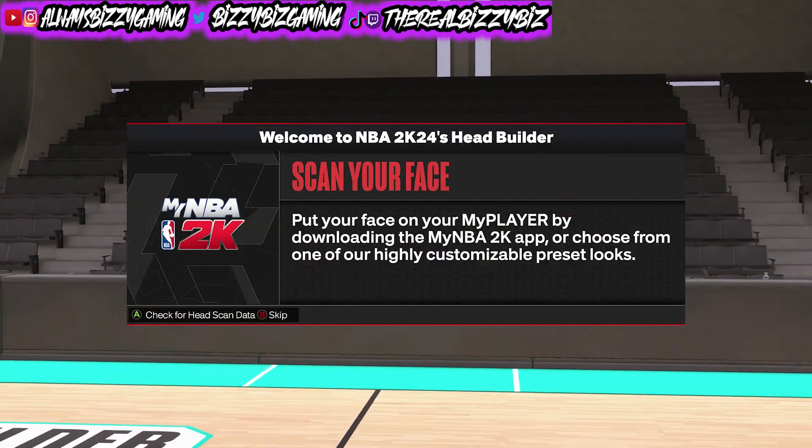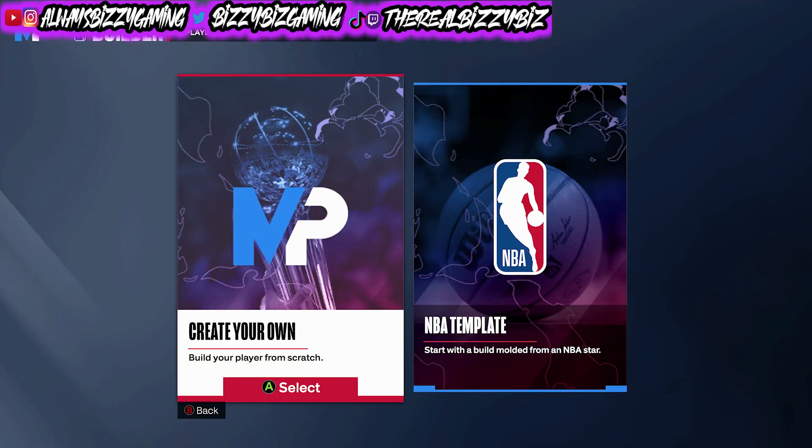First build we are creating in 2K24. Here we are — you see the options you get now when creating a build. You can create your own build from scratch or use the NBA template. I'm gonna go ahead and play around with this because I don't know yet what approach I want to take. I know for sure I'm making a shooting guard, but I don't know what archetype and play style yet.